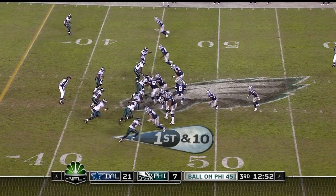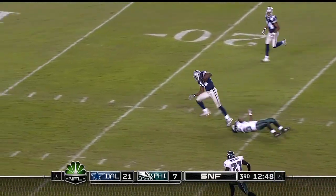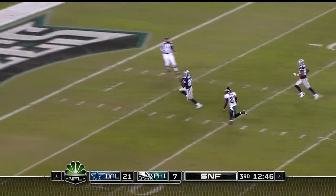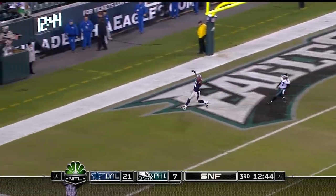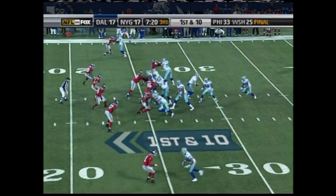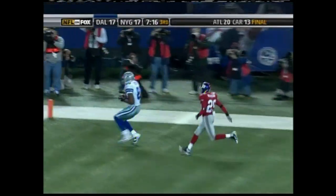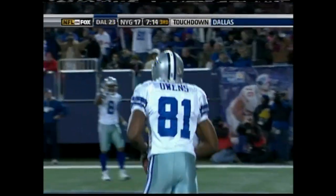He goes one-on-one with somebody — he's very tough. The pass is caught by Owens, who steps out of the tackle and goes to the end zone. Terrell Owens — play action from Romo, going to go for T.O. Dropped it right into his hands. Touchdown!